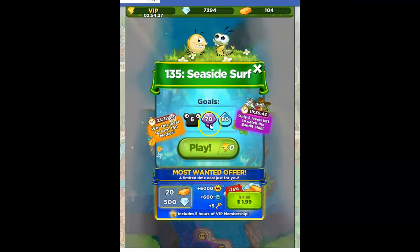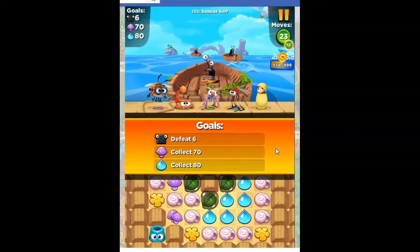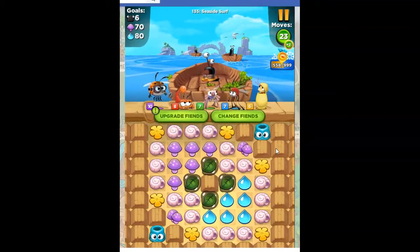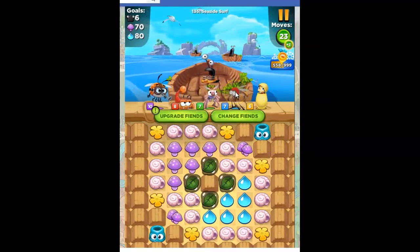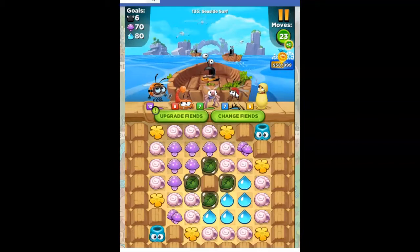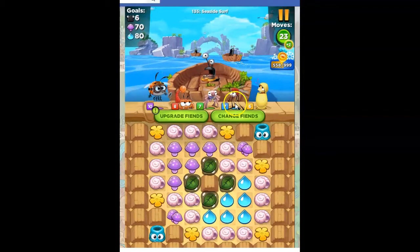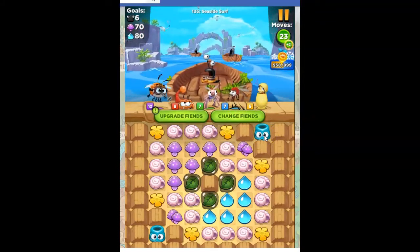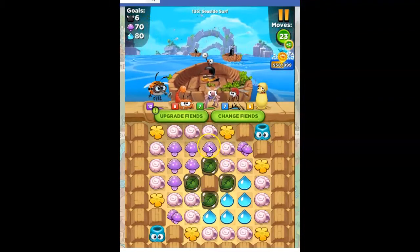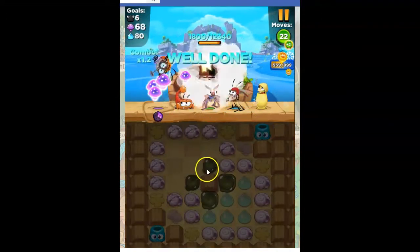We've got to defeat six slugs, collect 70 purple and 80 blue. It looks like we get a lot of purple and blue on this board. Plus we can bring in Brittle and Edward and they help us with that collection because they'll give us converters. I like this setup — I don't think it would change much if I moved things around.